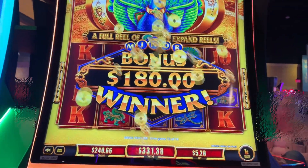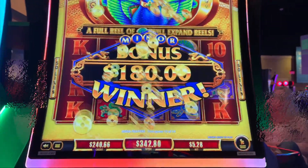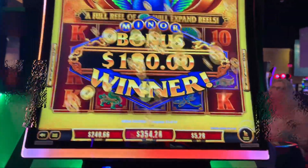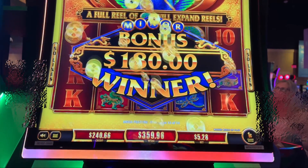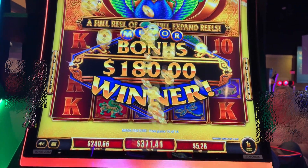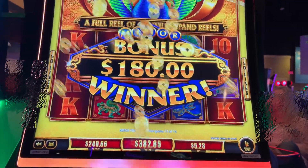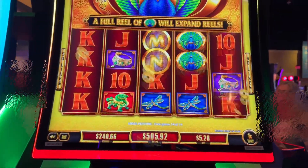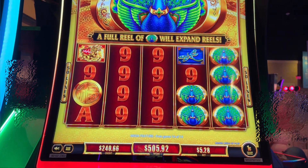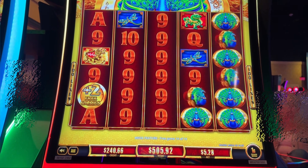Now we just need the R for the mini, minor, major — or the trifecta. Where we can get the R, the green R and the red G and get all of them. That'd be amazing, I've never seen that before. Let's do it. We're going to get anything — we've got 2 more spins, 2 more chances. That's a lot of 9's there.